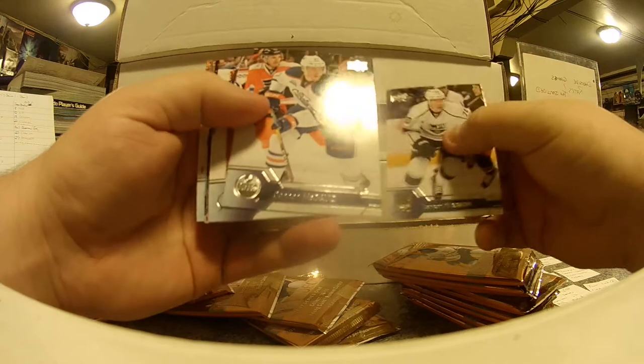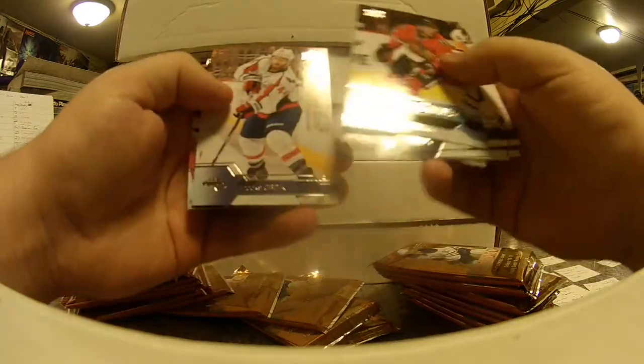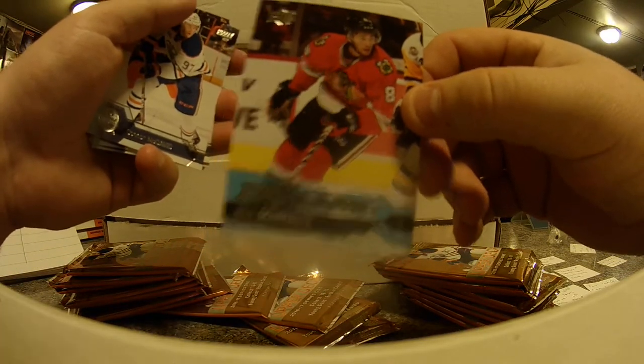We got a Connor McDavid base card, Tyler Johnson, Gabriel Landeskog. So we got our first young gun — it's a Blackhawks card, Nick Schmaltz for Chicago. That's our first young gun hit of the season for this one. Chicago is owned by Ben.